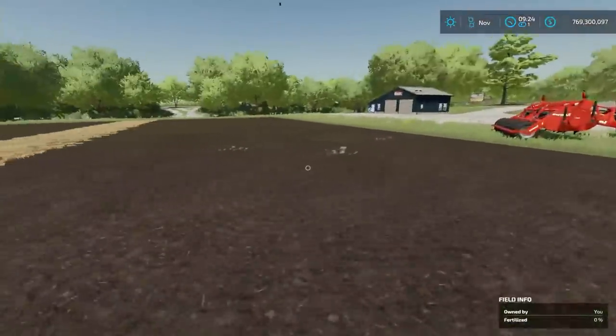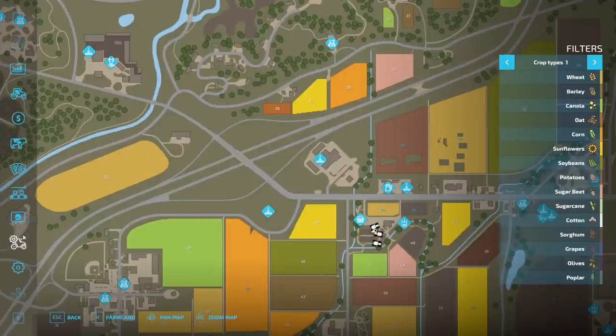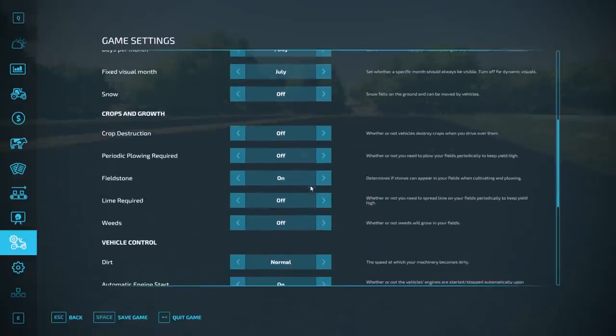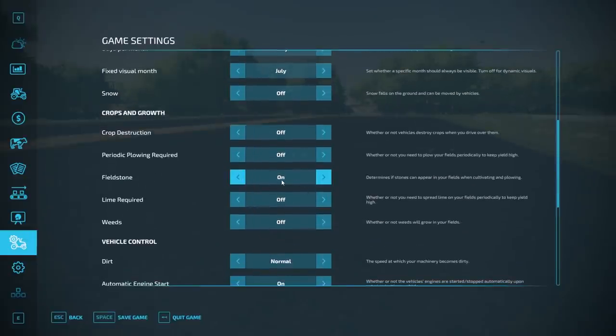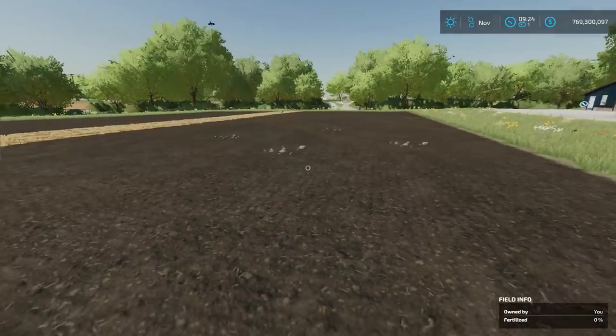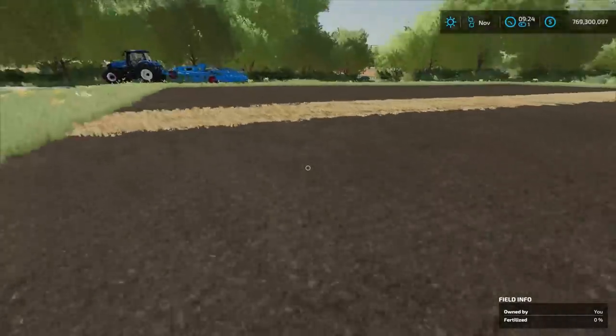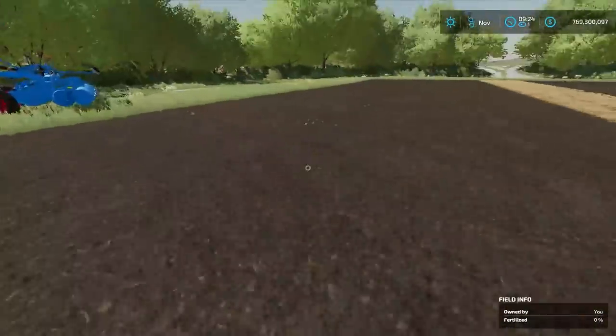So how do we deal with field stones? First off, if we go down to the game settings at the bottom, you can turn field stones on or off. I have them turned on. It determines if stones can appear in your fields when cultivating and plowing — so cultivating and plowing is when they're going to show up. These ones came up using a spader, so you get big stones usually with spaders or plows that dig deeper into the soil.